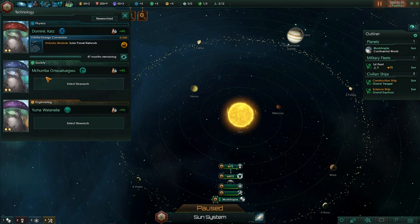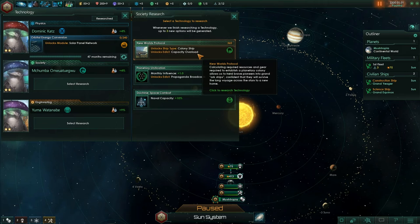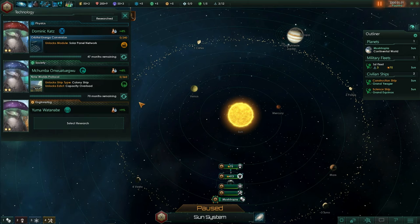Our society research is being managed by Machamba Onwatakweo. In terms of society research, we can get New Worlds Protocol — that unlocks the colony ship type. I don't even need to look at the other options; I know we're going to need colony ships. It's a bit like Civilization — we can use colony ships to start a new settlement, but here it's a new planet.